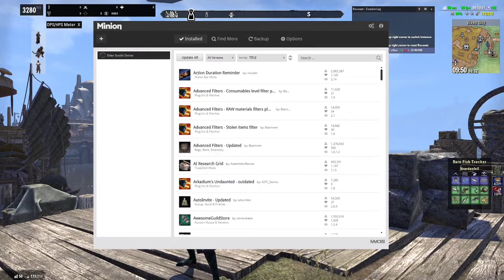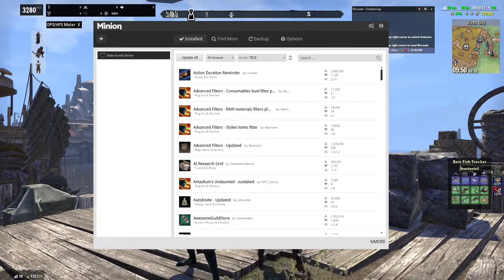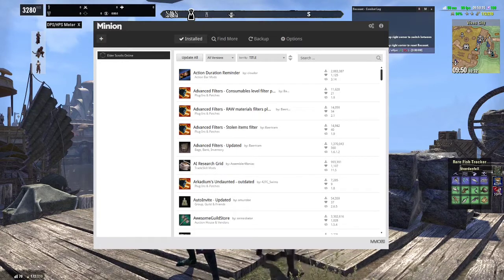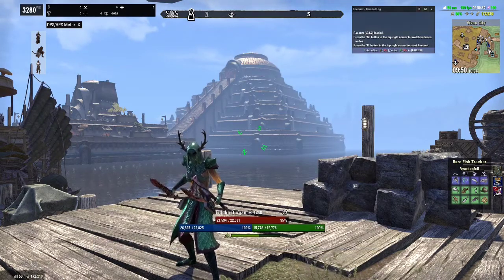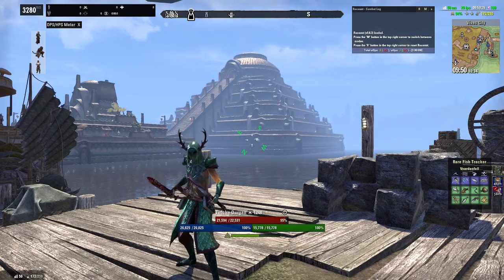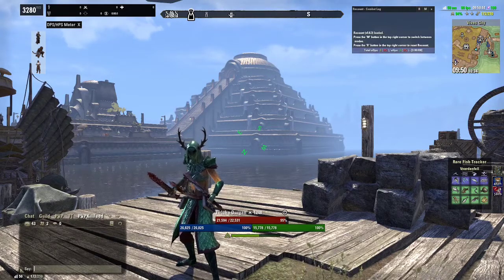Here is Minion again — this is what it looks like. You choose your game, find add-ons you'd like, and install them. It also auto-updates your add-ons: just open it up, hit 'Update All,' and it will update any add-ons that have been updated by their creators. Thank you so much, remember to be kind, be loved, be brave — and I'll see you on my next live stream at Your Locust Playgrounds on Twitch and here on The Gamer Hippie. Bye!